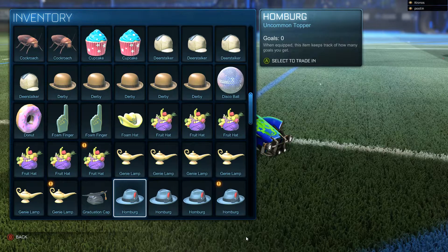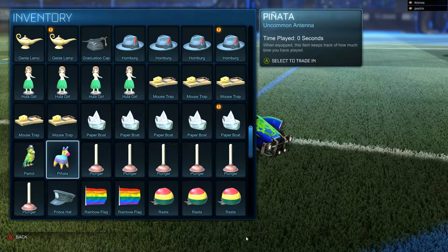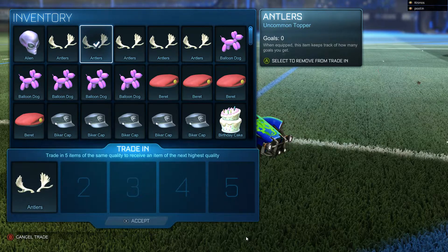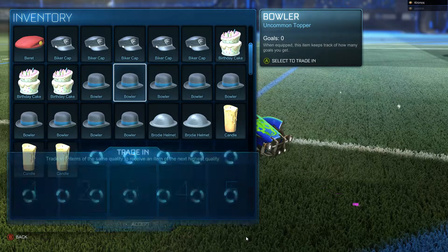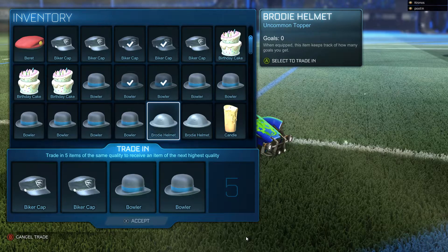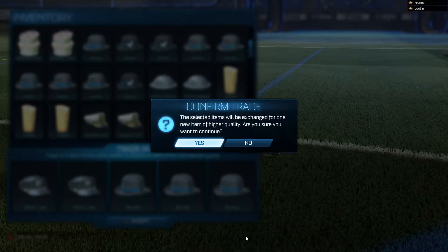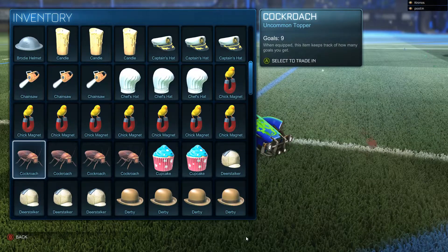Now within this inventory system you can see very easily how many of each item you have. For example, I have five Alien Heads right here. If you click on them, it comes up with an option called 'Trade In.' It says trade in five items of the same quality — not necessarily the same item, but the same quality, so uncommon, common, rare, etc. — and it gives you one item of the next quality up. Let's confirm the trade.